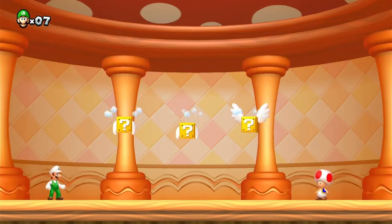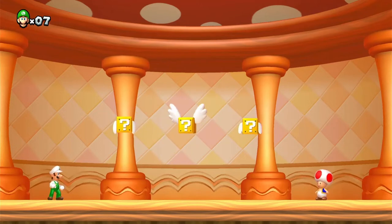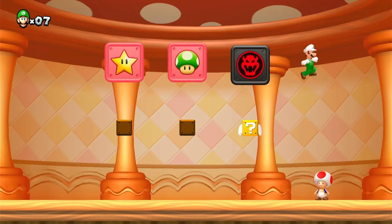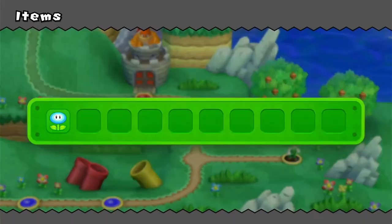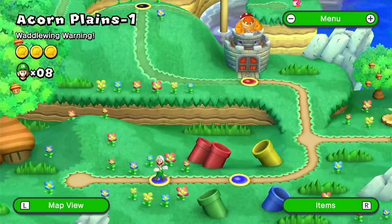Oh, a star and a one-up! I just care about the star. I know where the star is — bounce on Toad for longer. One-ups you can get in Toad Houses now, and that's only in Luigi U. The same with the baby Yoshi ones — you get one-ups from those as well.